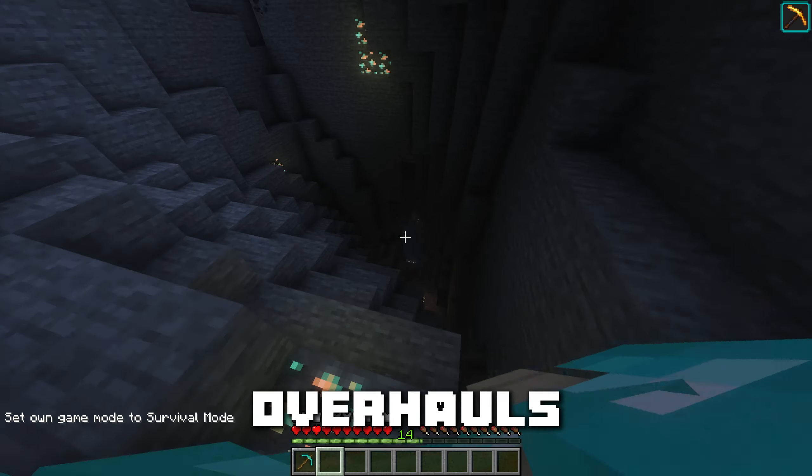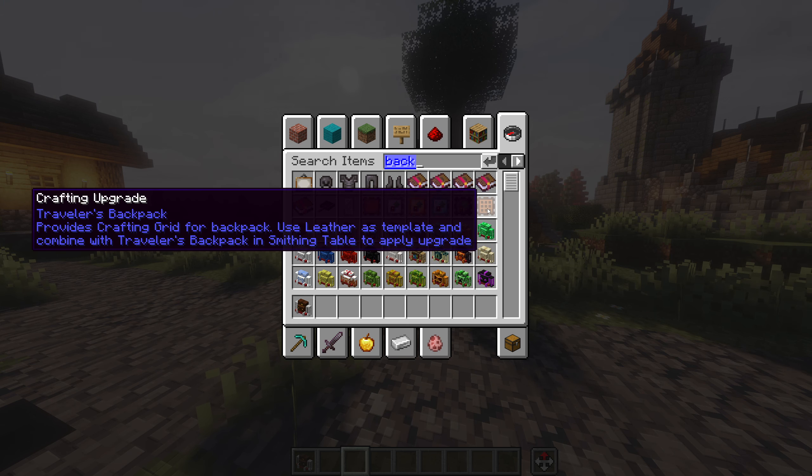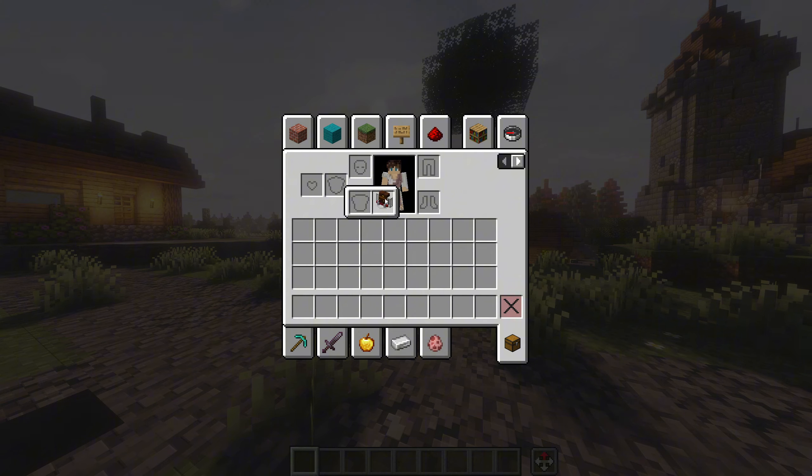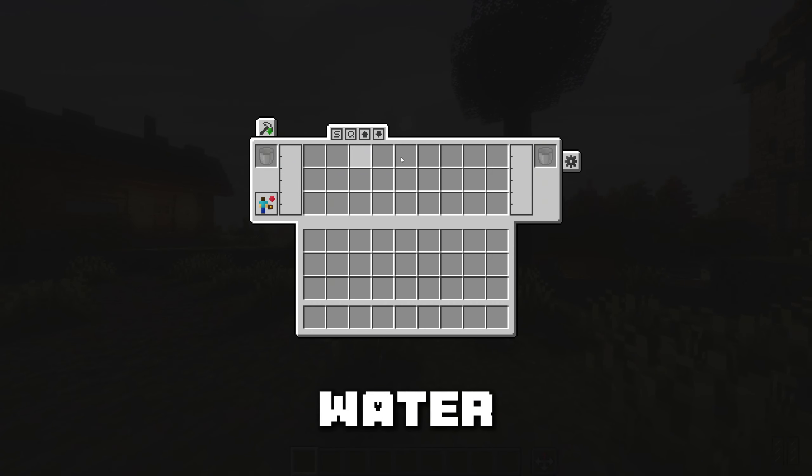Stack Refill fills your hand with a full new stack from your inventory if you've run out in your hotbar. Terralith adds new structures but most importantly beautiful terrain using all vanilla blocks. Travelers Backpacks adds a plethora of backpacks, fixing Minecraft's inventory problem and also having some pretty cool features. It goes in your trinket slot from the Trinkets mod, has a beautiful UI, and you can even carry some water with you.